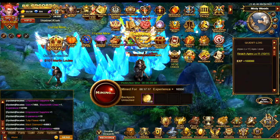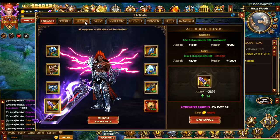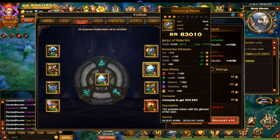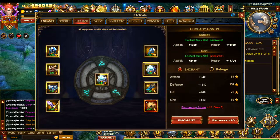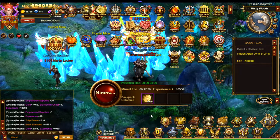I see the hit stat as one of the important stats, which is why with my refinements — you can see here they all have hits in them now. There's a mixture of other stats as well, but I've made sure each of them has some sort of hit stat as it's really important.